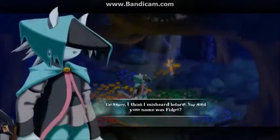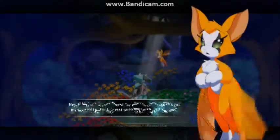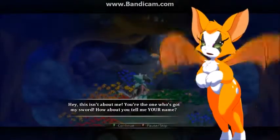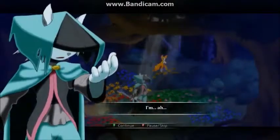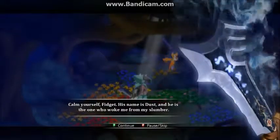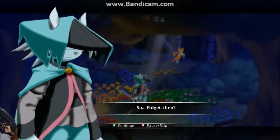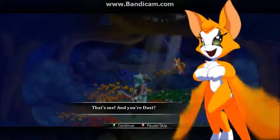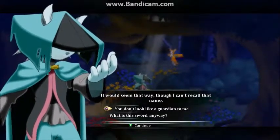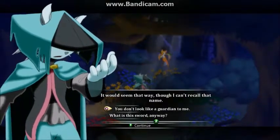What's your name? Fidget? You said your name was Fidget? Hey, this isn't about me. You're the one who's got my sword. How about you tell me your name? Calm yourself, Fidget. His name is Dust, and he is the one who woke me from my slumber. So Dust then? That's me! And you're Dust? It would seem that way, though I can't recall that name. I guess he's suffering from amnesia. He's kind of a cool-looking warrior, to say the least.